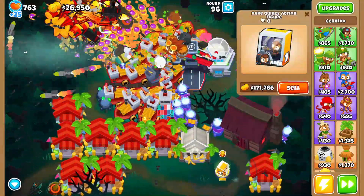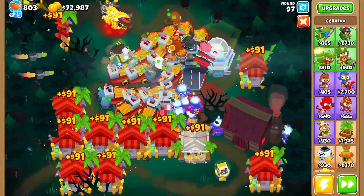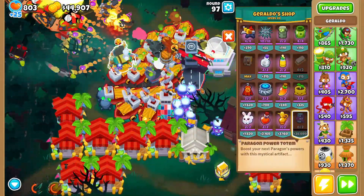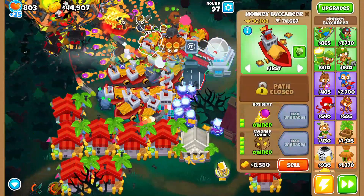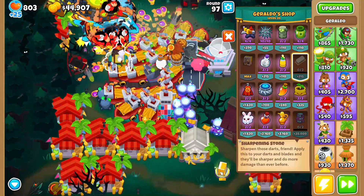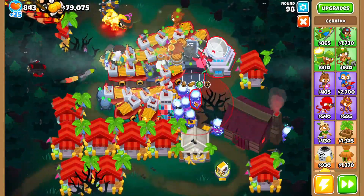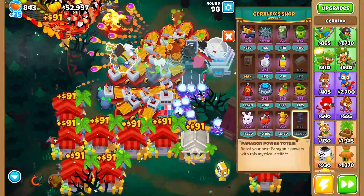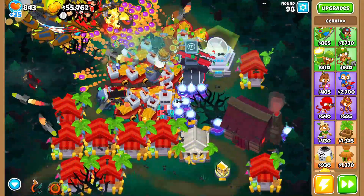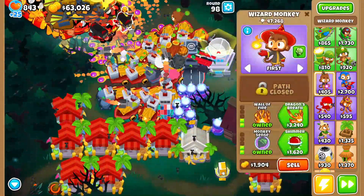I bought Quincy's action figure for only a small price of 180k. I'm putting more totems — we already maxed Giraldo early — and I'm gonna start putting sharpening stones on our boats to get more pops. Overall we're doing really good; Marketplaces are really good for what I'm trying to accomplish here.